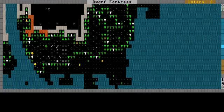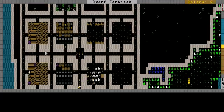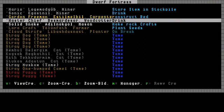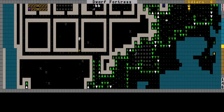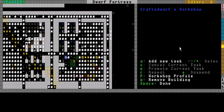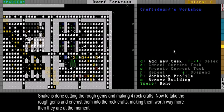Solid Snake is the boss of our little group of dwarves and my most important dwarf at the moment, since he's making all the crafts. Let's hope Master Chief will soon build that trade depot. Putting the video on hold till something interesting happens — alright, Solid Snake has finished making 4 crafts and cutting up 4 tiger irons.